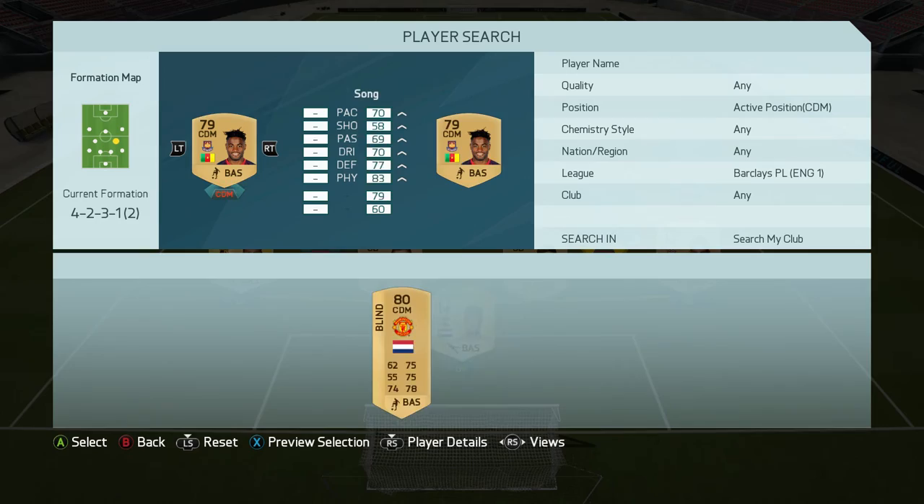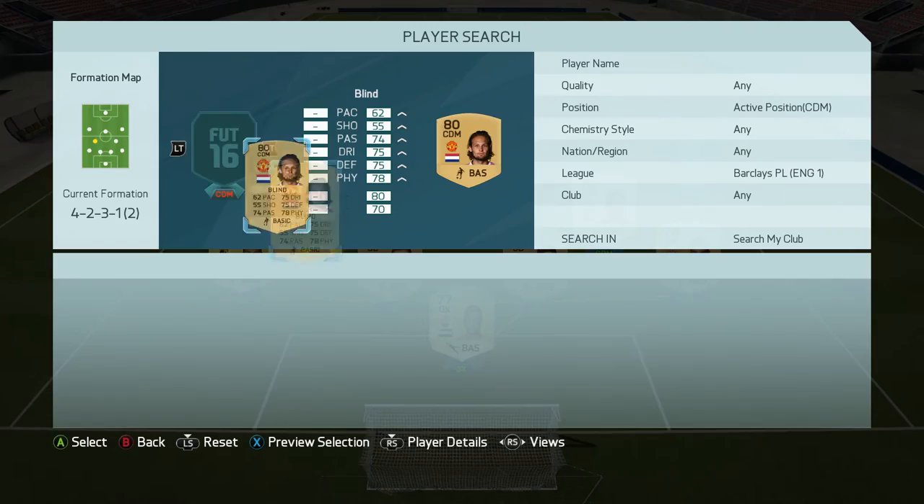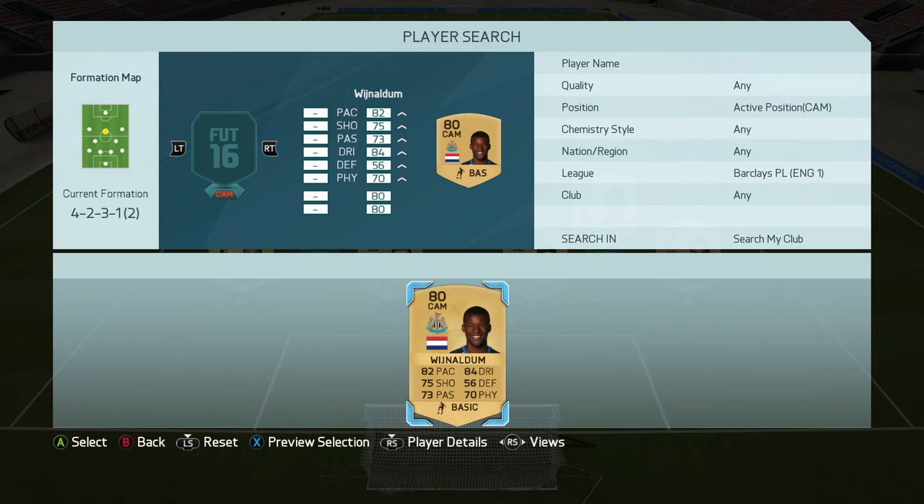For the two DMs in this formation I went with Daily Blinn and Alex Song. Alex Song is so good in DM — if you haven't tried him, I'd want you to try him because he's an all-round DM in the Premier League for 500 coins, which is a bargain. Daily Blinn I always come up against in divisions; he's always just there in front of the back line defending, and sometimes they push up the pitch to score with him, so it's never a good thing.